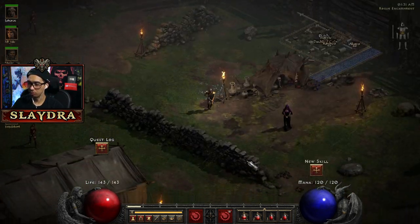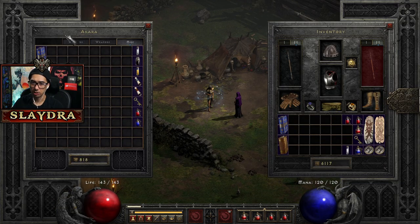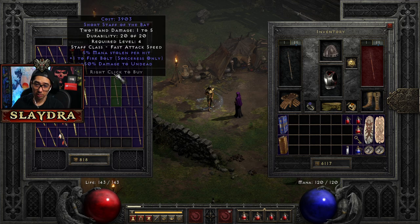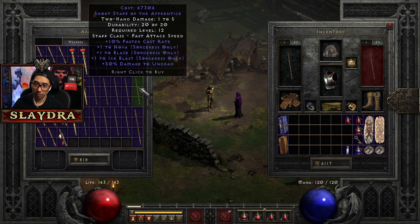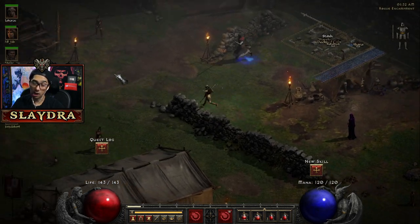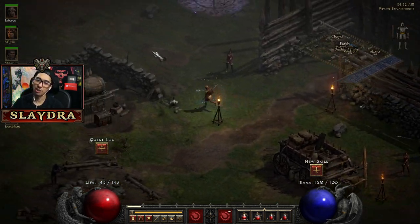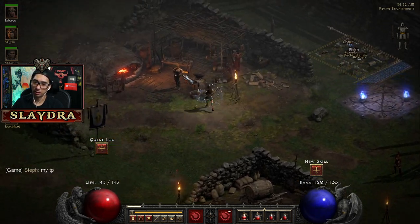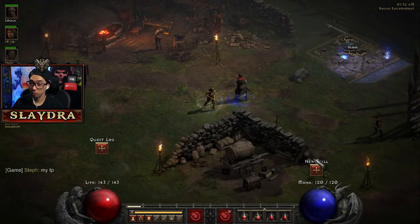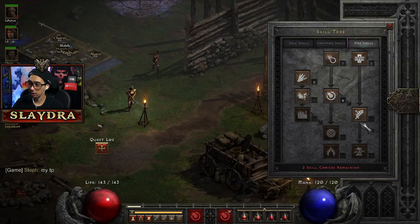We're going to go back to Act 1 because level 19 is coming up and that lets us use Leaf — it's a Tir and Ral rune and it will give us massive stats. Hopefully we have enough gold to maybe get something good. We also need to repair our items. We need a staff with two sockets. We're going to go to Charsi, repair all our stuff, throw the gold back in. We can also get Teleport now, and we're going to get Enchant.